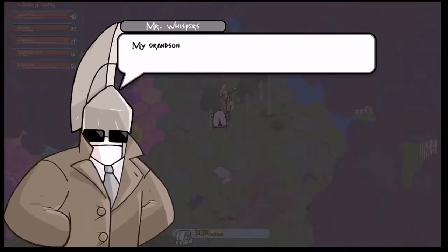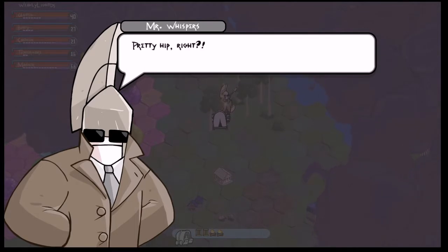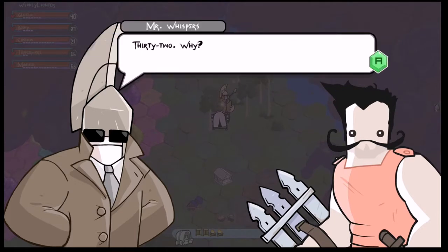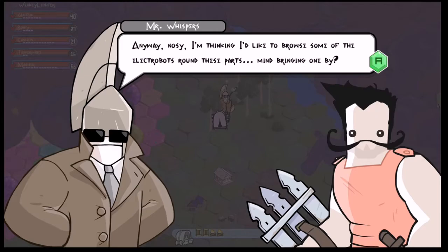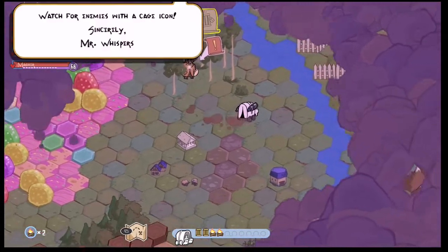Hey, what's up guys, Weekly Light here, and today I'm going to be covering another side mission in Pit People. Today's side mission is called 'Now Recruiting' and you get it from Mr. Whispers, who shows up on your map. He's a very important NPC who gives you a whole boatload of missions, and this is just one where you have to recruit an electrobot.